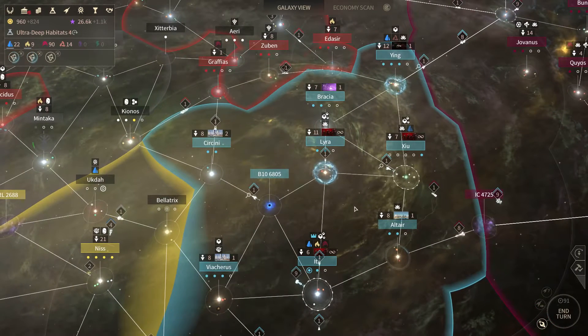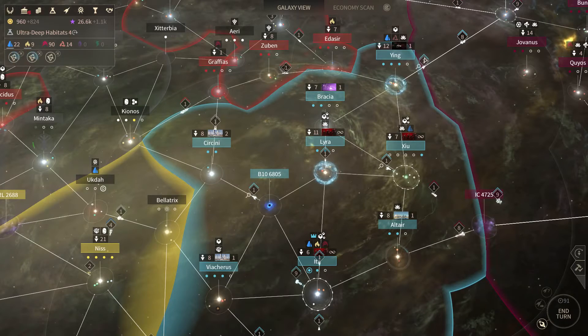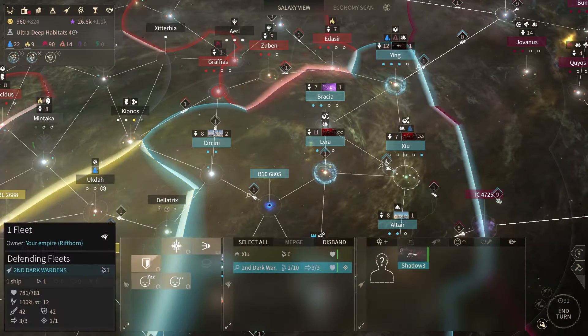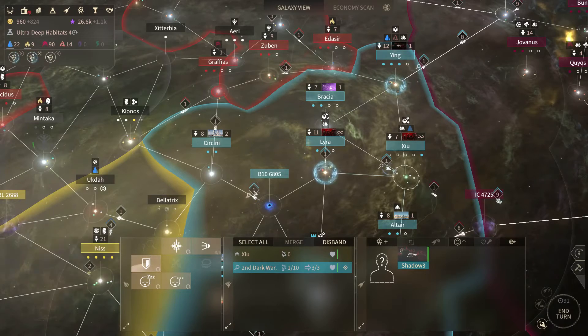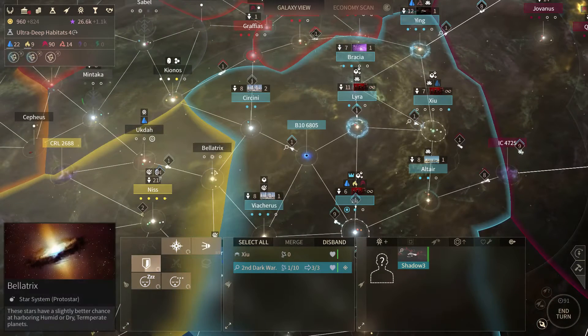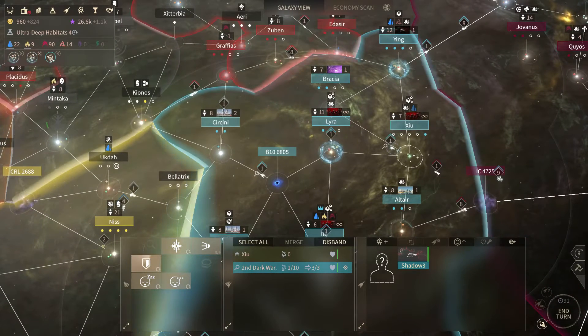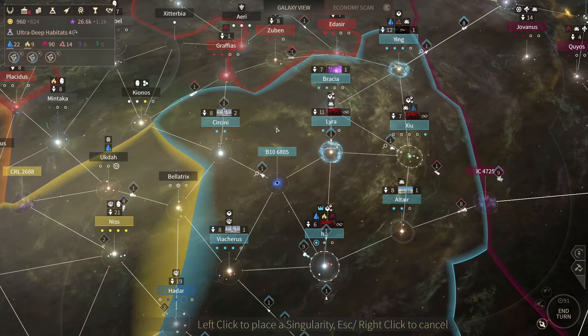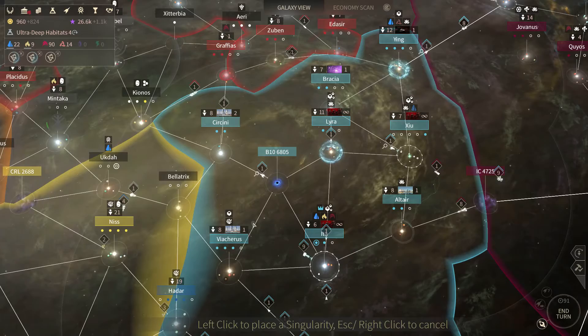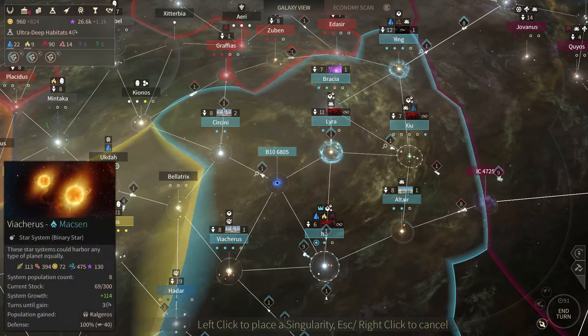Since the end of the last video I've done a bit of movement. I had a few scouts, so I've sent one up there. There's one on guard in this system, a settler coming in there, and that one's going to go over there and then probably over there — there's an expedition I'd like to do. I have a compression singularity I can use, so I'll probably use it on Viacurus.